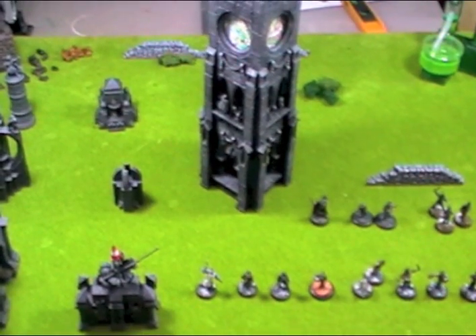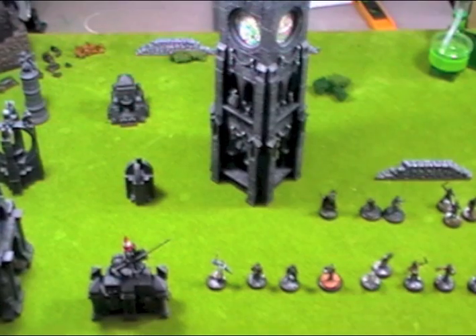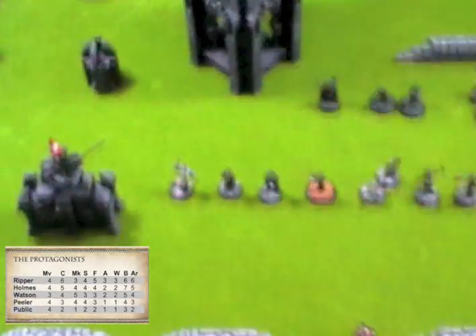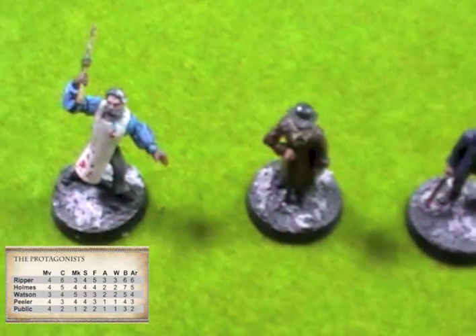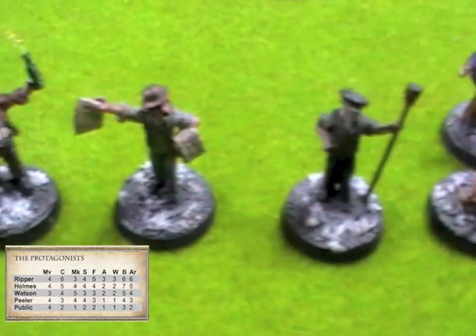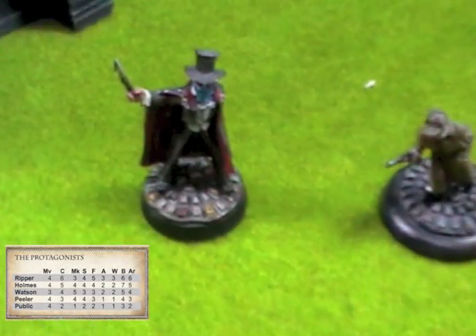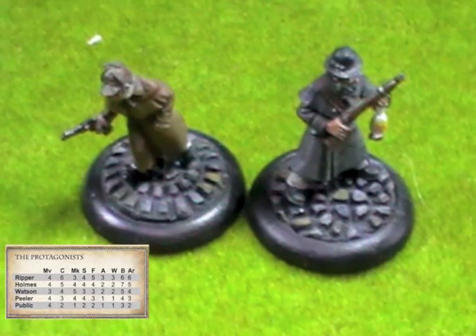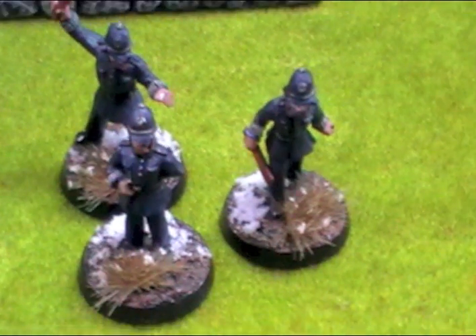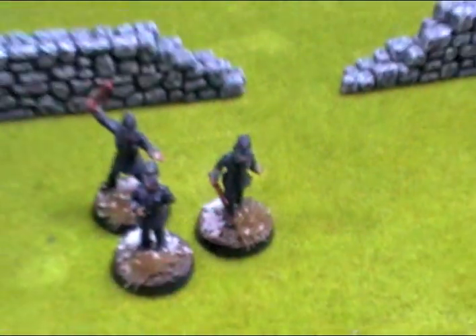We're using the scenario of Jack the Ripper vs Holmes and Watson, where the Ripper has to harvest 4 sets of organs from 4 separate victims. So we need some protagonists: 10 civilians that will randomly move around the board, obviously a Ripper, and a Holmes and Watson. On top of that we also need 3 members of the local constabulary, the Fuzz — better known in Victorian times as Peelers.